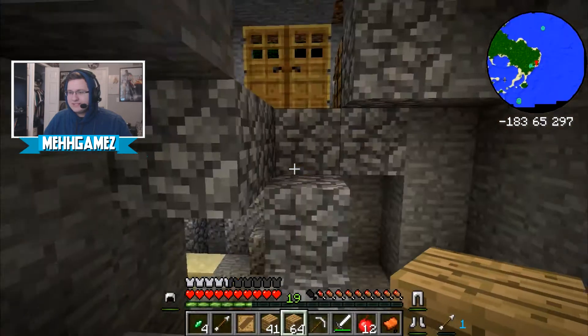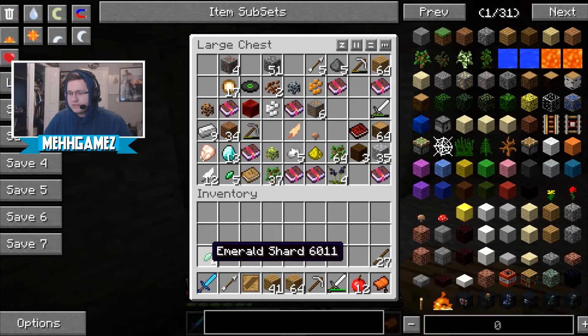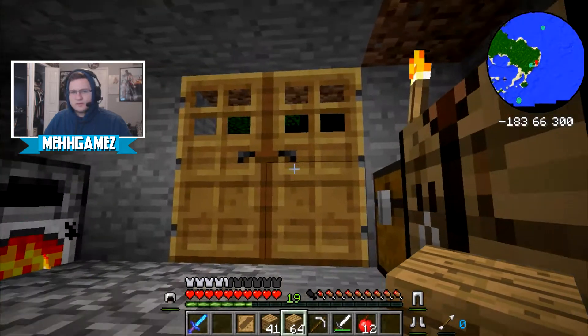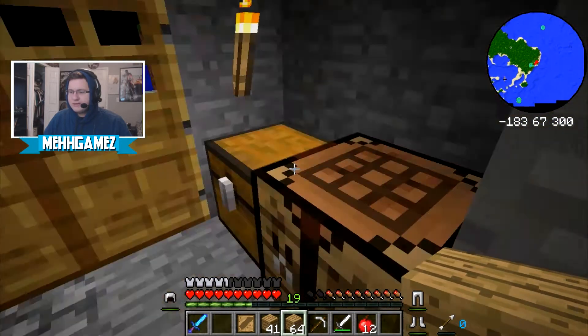Oh wait, didn't we get a diamond sword as a drop? Awesome. Why isn't this stuff in the chest? A saddle — I forgot chocobos can't be tamed with a regular saddle if I remember the comment correctly. Oh, we still got iron cooking — we did good last session.